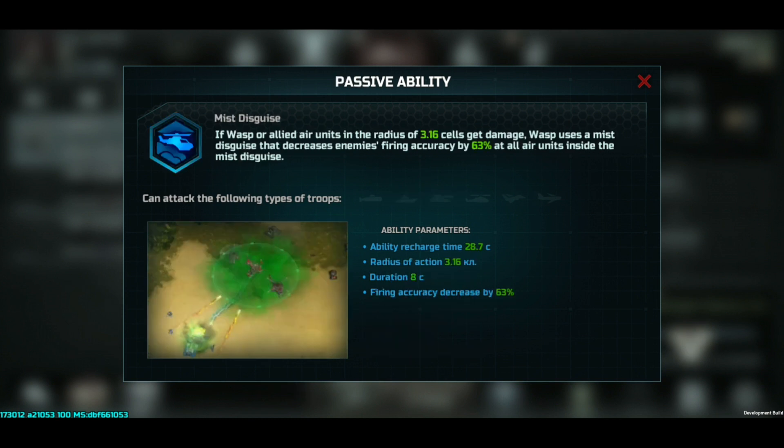Now to the passive ability: the mist disguise. When the Wasp, or anything flying around the Wasp, is being attacked by anything, a cloud is created so that the Wasp or anything within the cloud will take less damage. How much less? 63% accuracy will be removed, meaning that only 37% of the damage will remain, and that's after all the other combat mechanics. So 63% is actually a lot if you think about it — something with only 37% accuracy is shooting at you. It's still only 8 seconds though.